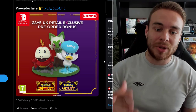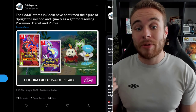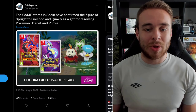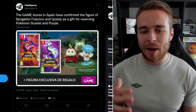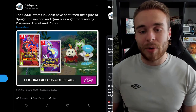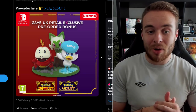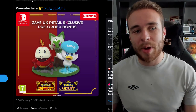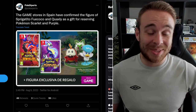This figurine is exclusively available from GAME in the UK, so you won't get it from the Pokemon Center website. It's also been confirmed in Spain — GAME stores there have confirmed the figurine as a gift for reserving Scarlet and Violet. Since it's now in the UK and Spain, it wouldn't surprise me if it becomes available across most of Europe — Germany, Italy, and similar countries. Fingers crossed a store in America does a similar promotional campaign too.